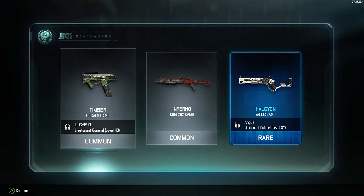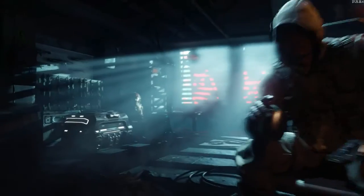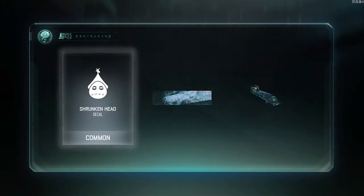That red camo is pretty dope. I do like the green camo — I have my specialist set up with the green camo so I have green camo on all my guns.